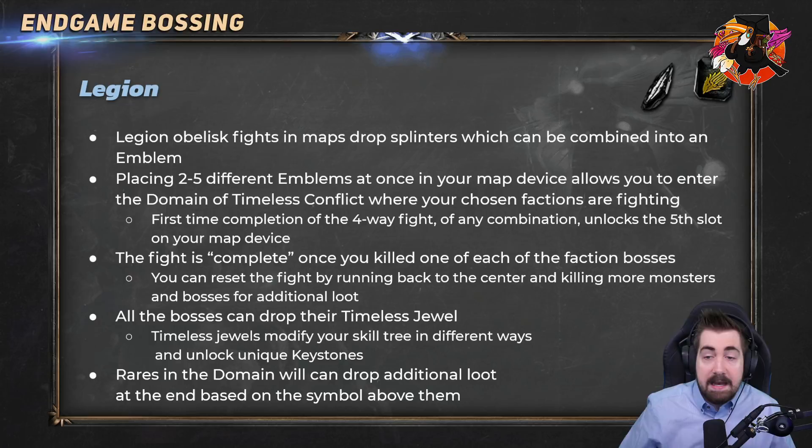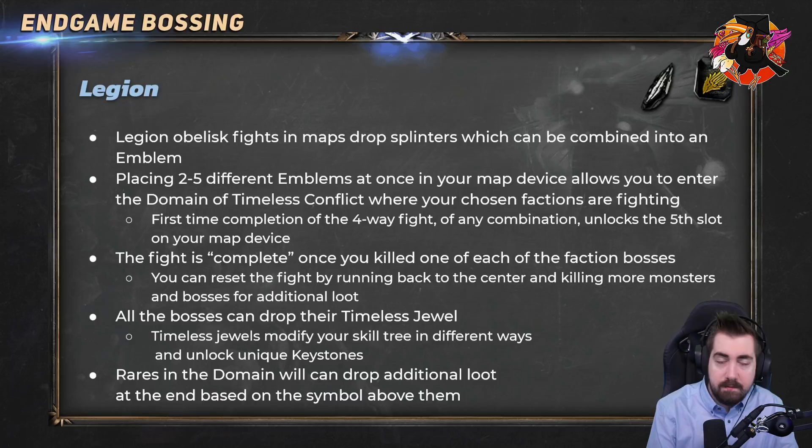Next up we have Legion. Legion Obelisk fights in maps will drop splinters — more repetitive strain injury for you. Once you have a hundred of these they combine into an Emblem, and you can put at least two different Emblems, or up to five, into your map device to enter the Domain. The first time you do a four-way it unlocks the fifth slot on your map device, which is very good and you want to do that early. The fight is complete once you've killed one of each faction bosses, and you can reset the fight by running back to the center and killing more monsters for additional loot. All bosses can drop their own Timeless Jewel — so if you want Glorious Vanity, killing the orange boss gives Lethal Pride instead; you want to kill the corresponding faction boss repeatedly, maybe even ditching the others.